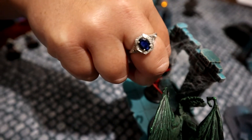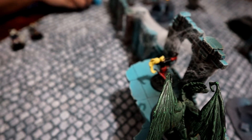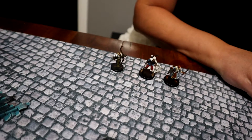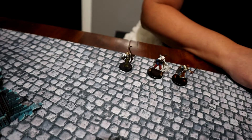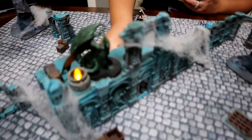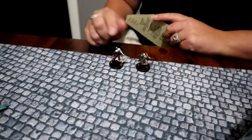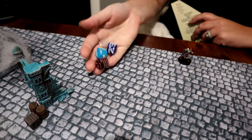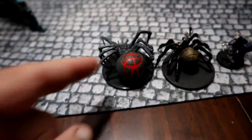I activate Chrissy — she needs twos, gets all three. She goes up to the wall, climbs, makes her quality check, and ends up in the doorway. The archer activates, needs twos, gets all three, and goes right to the doorway as well. The barbarian activates, needs twos, gets all three, and goes right by the entryway. The leader activates, needs twos, gets two — and goes right by the barbarian so they're both on the other side of that doorway.